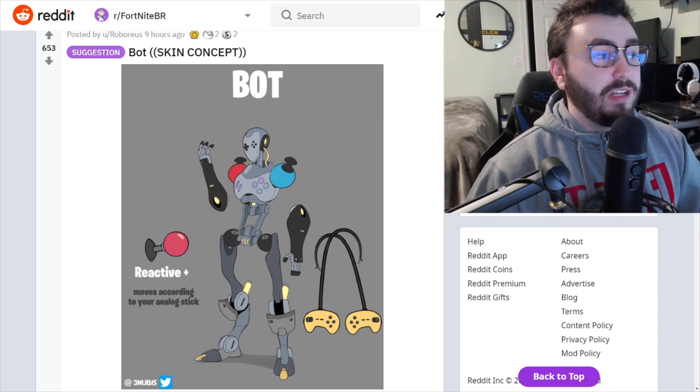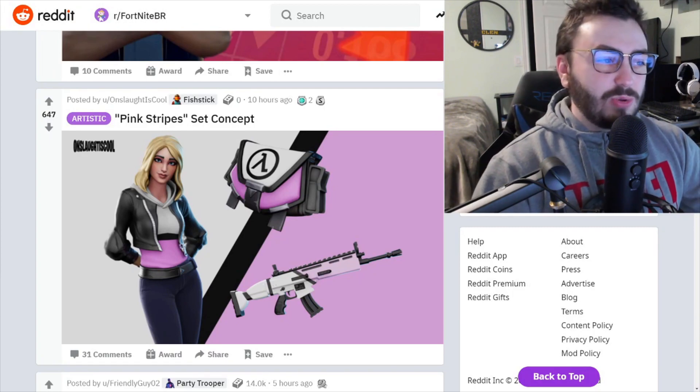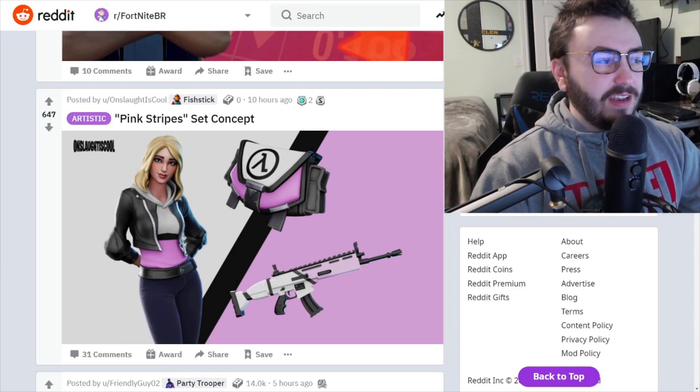Pink Stripe set concept — I love this whole set. It's actually really clean, could be a sweat skin, a lot of people would like this. I don't have too much to say about this one; it's just a very nice, well-done, clean skin.